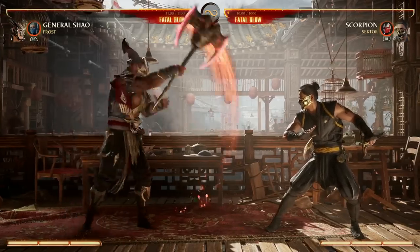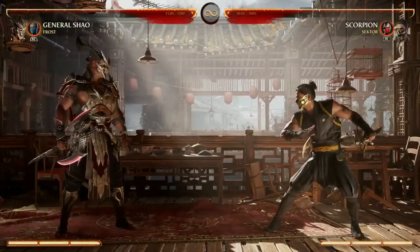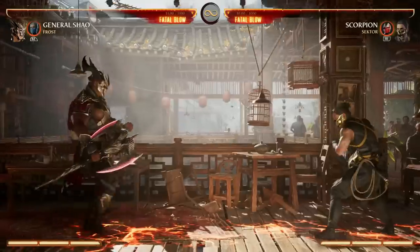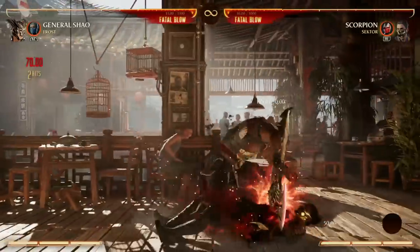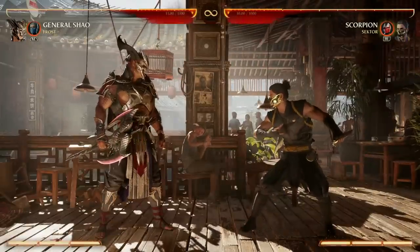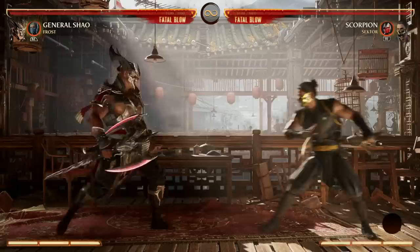You can power your axe with down forward one. You can slam your axe down with down forward four. You can do a ground slam with down back four — if you enhance that, by the way, it's a pop-up. And of course your down back three, the devastator move. That's going to be your best wake-up option as well, because that has armor when you enhance it.